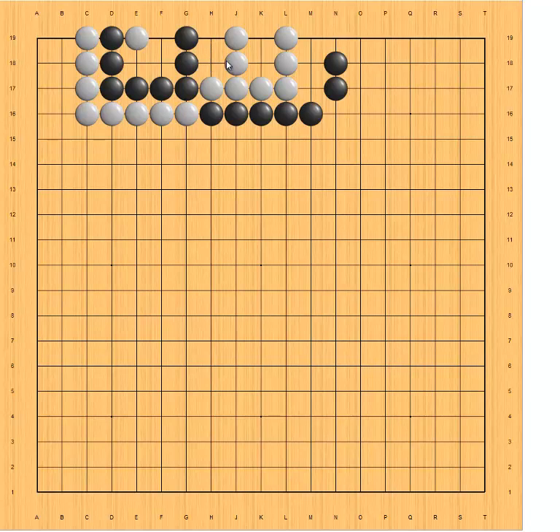In a big eye vs small eye scenario, shared liberties belong to the side with the big eye. It's very similar to the one eye vs no eye scenario, where shared liberties belong to the side with one eye. So now black has four plus two — six liberties — and white only has five. So in this capture race, black wins.